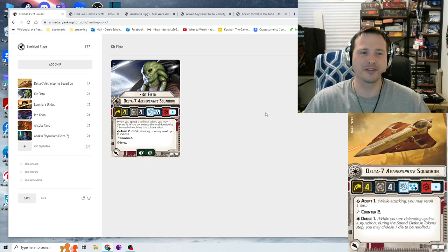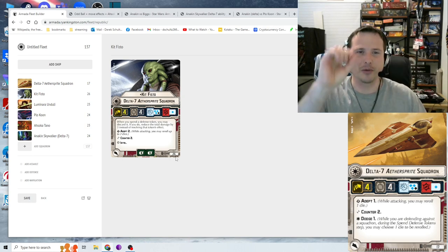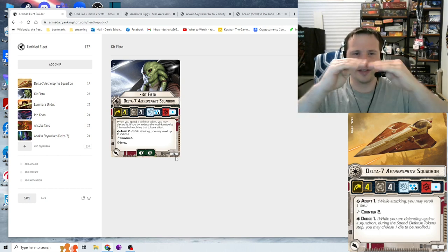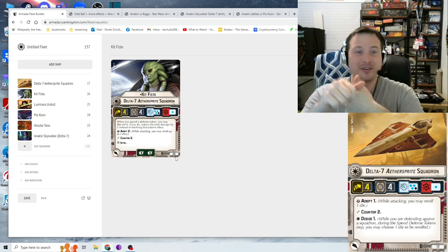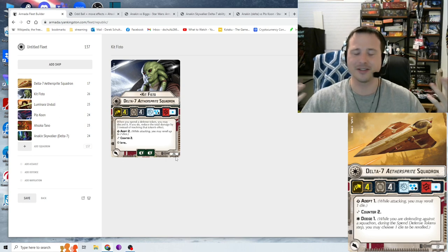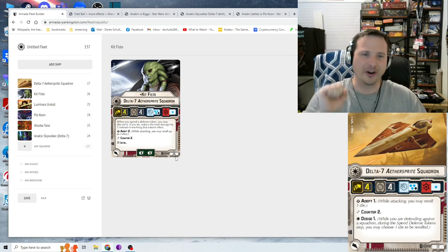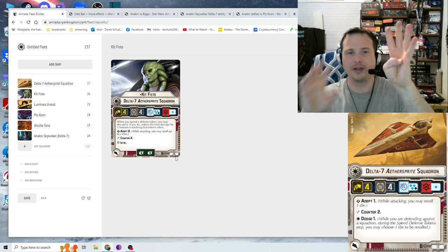Now let's talk about Kit Fisto — one of the most expensive squadrons in the game at 26 points. The bullet point in front of the name means they're unique. They lose the Dodge mechanic compared to the generic but have Adept 2, Counter 2, and Intel. The higher cost is because Kit Fisto is one of the hardest, toughest things in the game. Their card effect reads: when you spend a defense token, you may discard it — if you do, reduce total damage by 3 instead of resolving that token's effect.